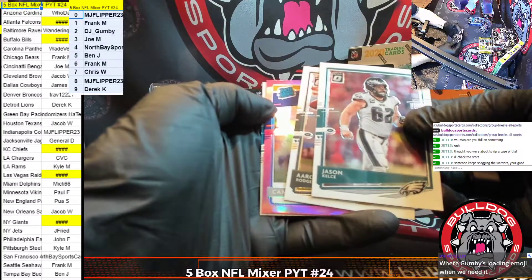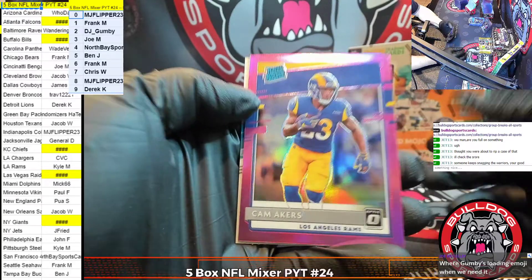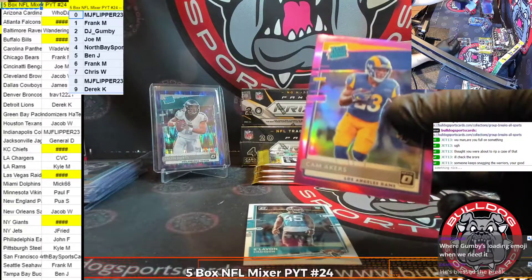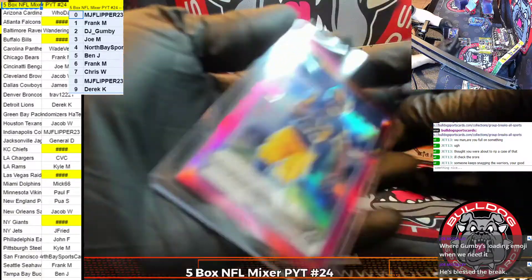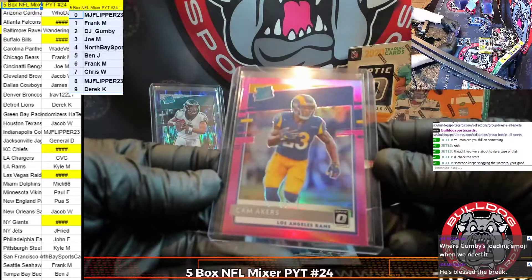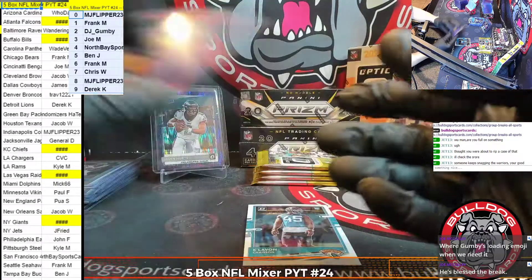Kelce, Rogers, and a pink Cam Akers — nice little surge there for Kyle M. and the Rams, a pink Akers rated rookie. Nice hit there for you, Kyle. Thanks for hopping in, my man.